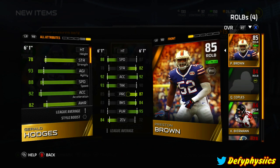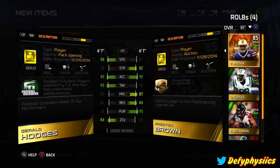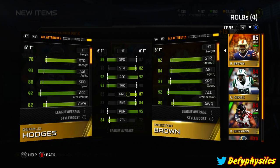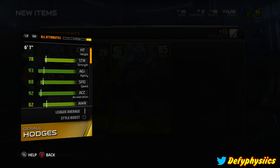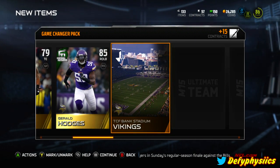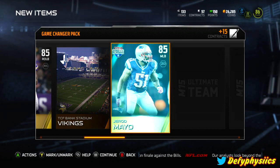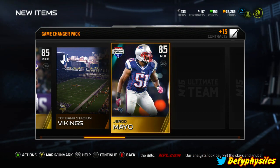Gerald Hodges has got great speed, holy crap. Considering my Preston Brown is my starting right linebacker, it's pretty close. I'm probably going to have to look at that and debate it later - he's a lot faster of a linebacker so he's a real good pickup. We got the Viking Stadium, which I already have, and we got Gerard Mayo once again - damn.